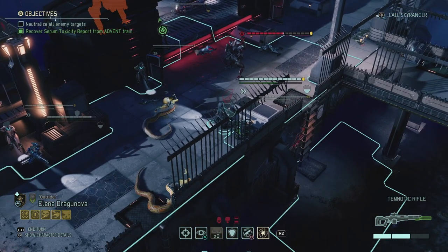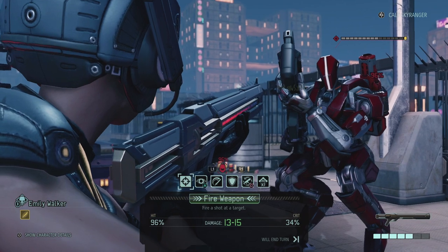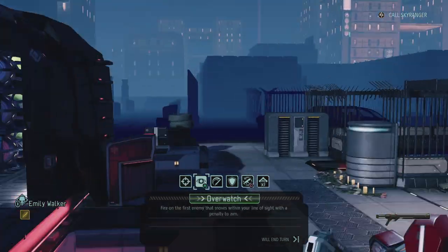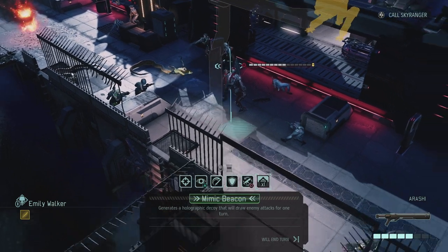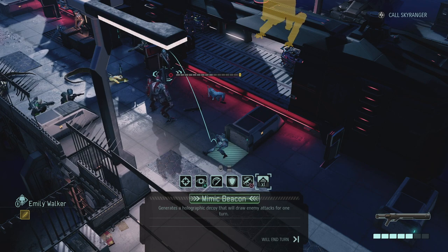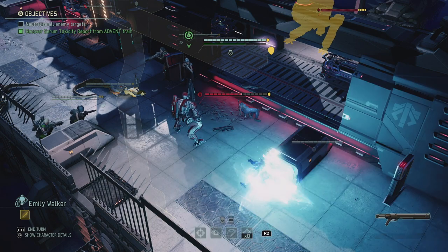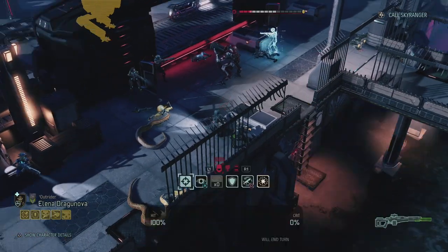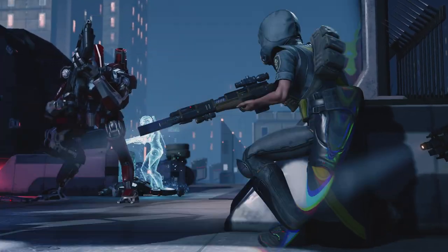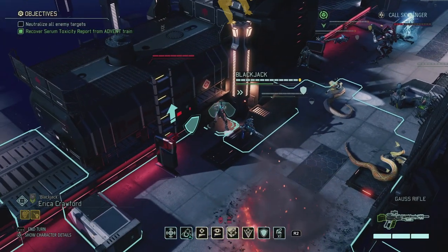The Sectopod is in a really good position to fire at everybody here. I moved Emily back into full cover. I think it's high time to use the mimic beacon - put it somewhere the Sectopod can see so it fires at that instead. Mimic beacon over there as a panic button. Then Elena should shred the heavy mech - five damage - and then we can finish it off with the shadow shot ability.